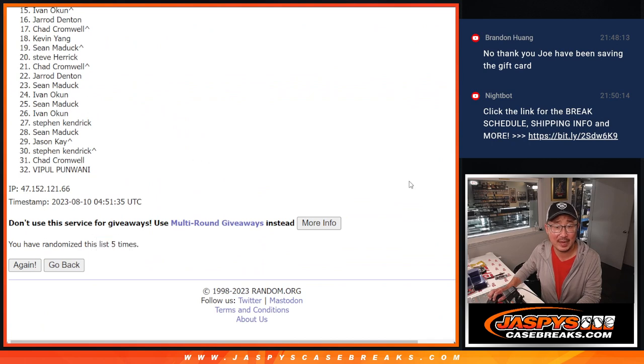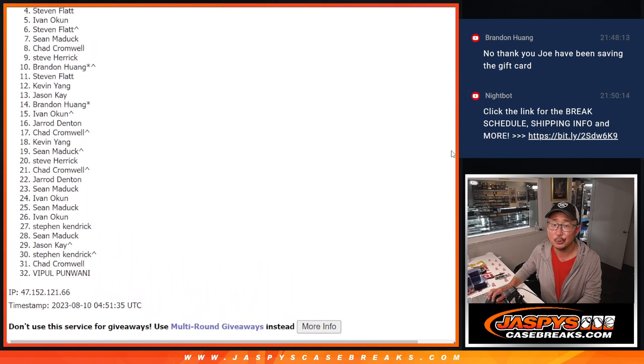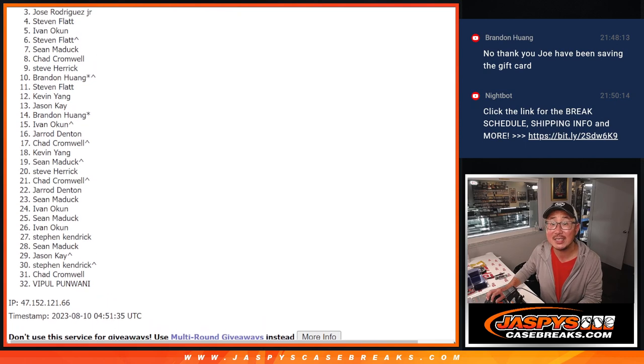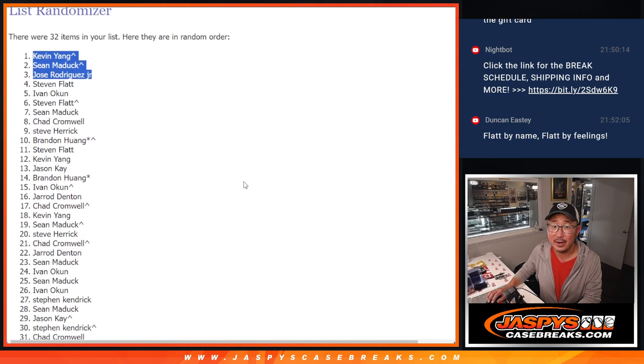A lot of sad faces here after 5. Saddest face will be spot 4 — the very close but no cigar spot. Stephen Flatt, sorry man. But 4 through 32, thanks for giving it a shot. Top 3, very happy times for you — you're in the next break. That's going to be Jose, Sean Maddox with the extra spot you won, and Kevin — those extra spots coming in handy for 2 out of the 3 spots after 5. There you go, gang. I'm Joe for JaspiesCaseBreaks.com, we'll see you in the next video. Bye-bye.